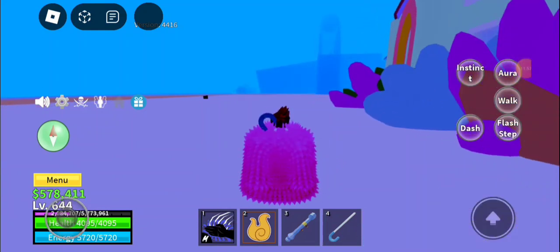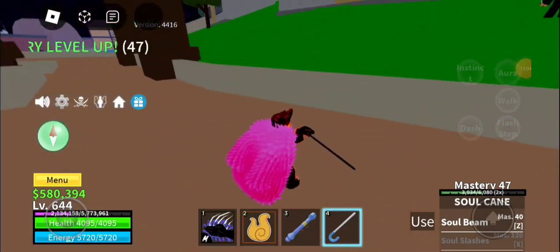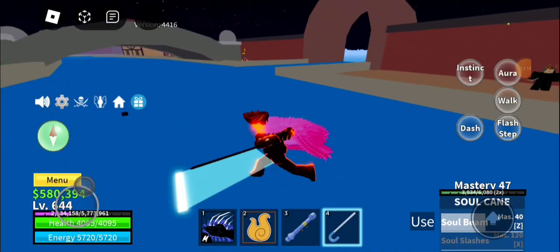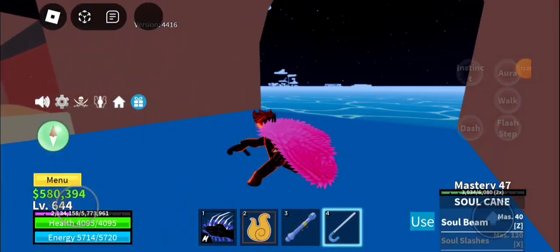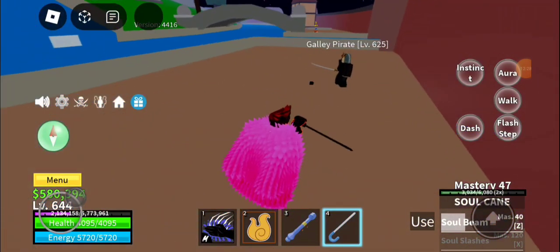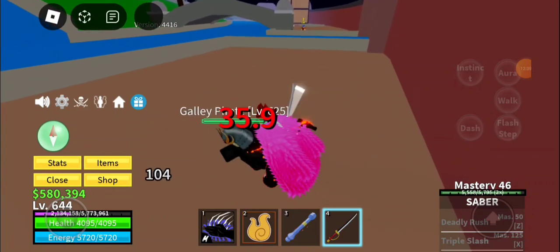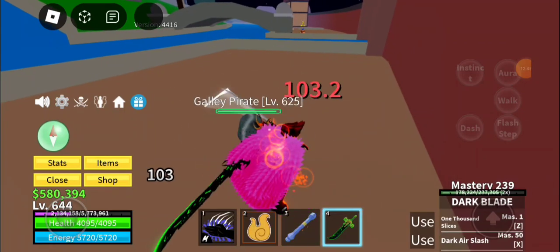Soul beams, soul slashes — I'm gonna go get those and show you guys what those are. I just finished getting rid of two of these galley pirates. That's a soul beam. I'm not really a swordsman, but I would recommend this. That does 32 damage, that does 34 — that's the saber. Then the dark blade does 103.